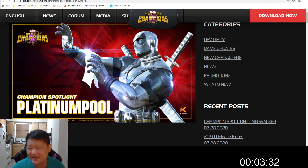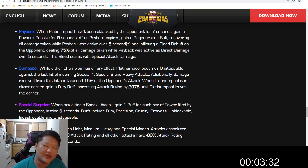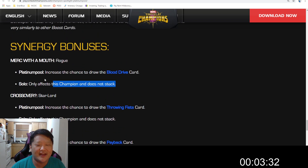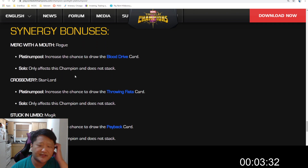That is Platinum Pool as fast as possible — there's a lot to read, so don't blame me. As far as first impressions and thoughts, this guy looks like a total meme, but I can't wait to have him. I normally don't go through synergies on these because I want to evaluate champions by themselves, but he's got a lot of really cool synergies that affect the cards. Essentially the synergies match where he's stealing that card from. Blood Drive is really cool — while the opponent is bleeding and Platinum Pool has less health, his attacks inflict bleed, which is from Rogue, kind of like a health-stacking thing.